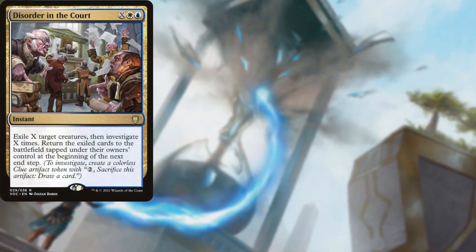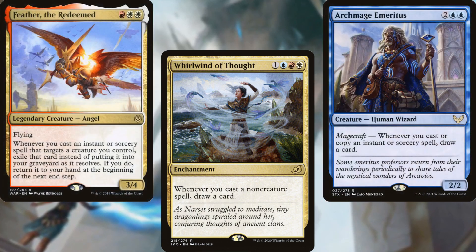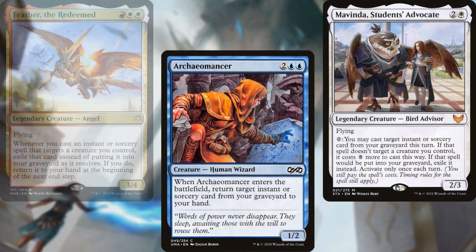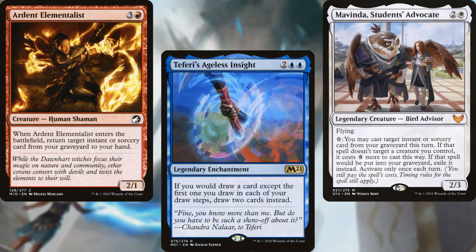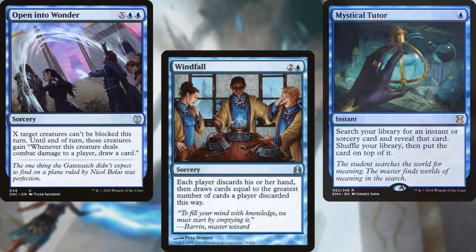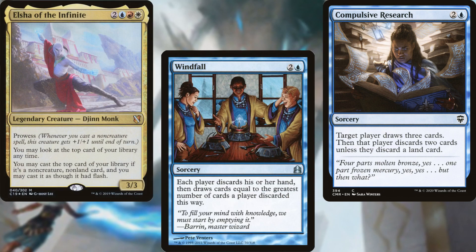For card advantage, we have Disorder in the Court, Whirlwind of Thought, Archmage Emeritus, Feather the Redeemed, Archaeomancer, Mavinda Students' Advocate, Ardent Elementalist, Teferi's Ageless Insight, Mystical Tutor, Open Into Wonder, Windfall, Compulsive Research, and Elsha of the Infinite to help us dig through our deck.